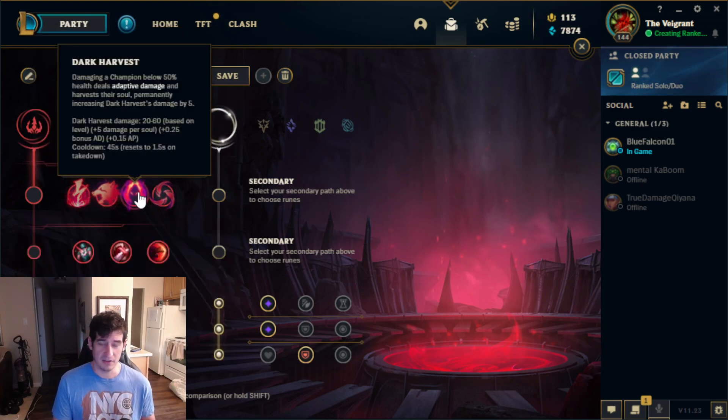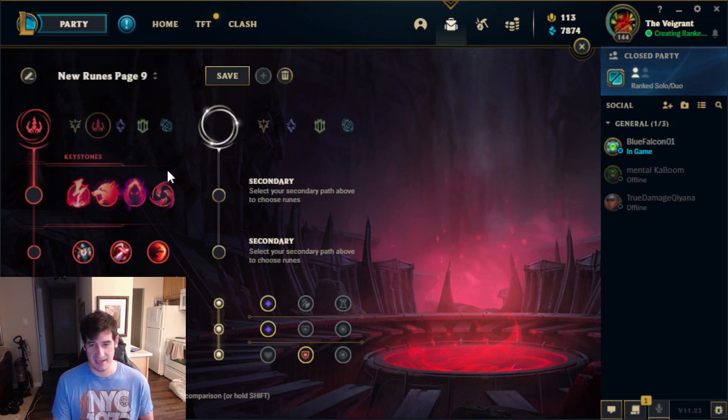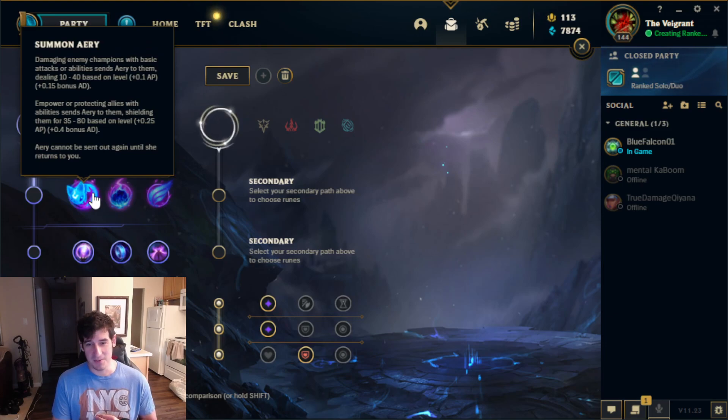Dark Harvest is a little bit troll — it has some decent scaling, but I do not think it is going to be great. Predator might have some applications if you are running Swain mid lane, but it is not going to be meta and it is going to be handicapping yourself. The only time you should be looking at Comet or an Ares setup is when you are looking to troll or try out new things.